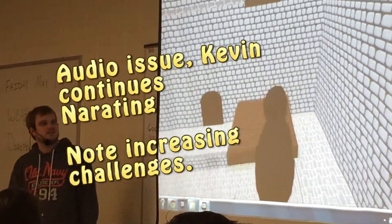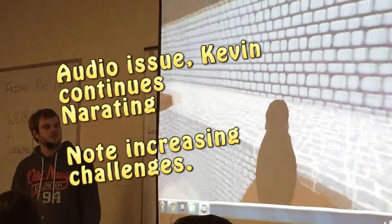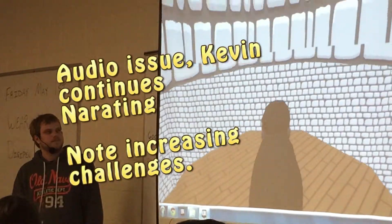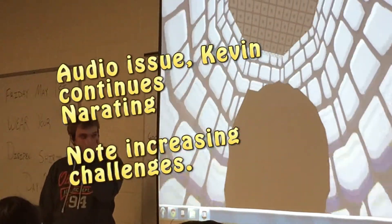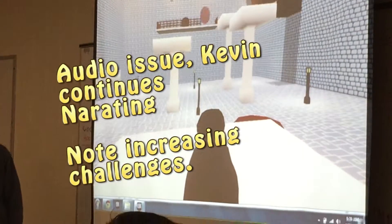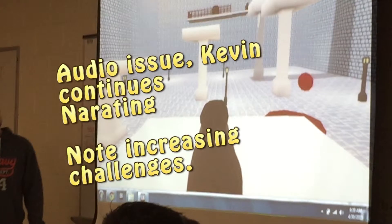Some platforming — nothing too crazy. It's just a normal basic hub world to get to the levels. The platform moves up into the level. Loading screen. Happy trees. This is the first level.